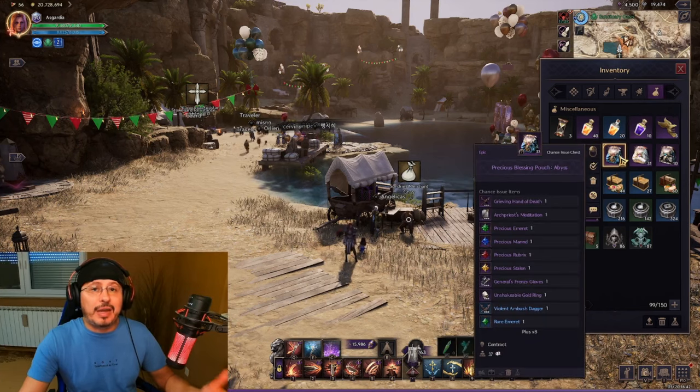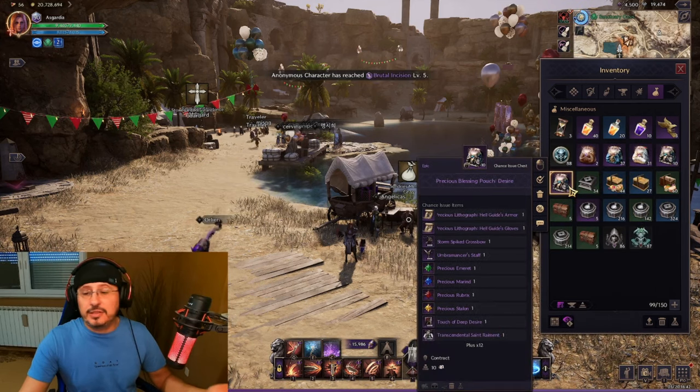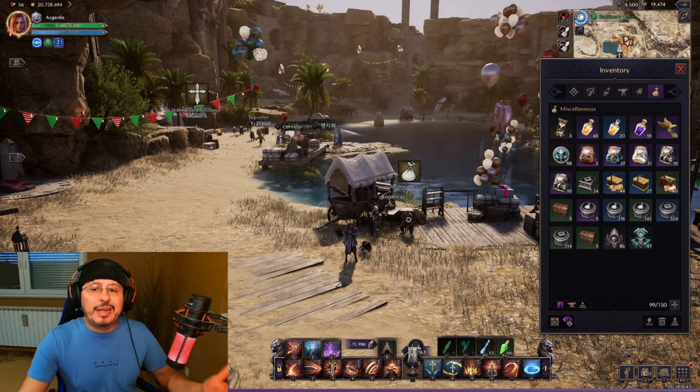Out of these bags — you can see here I have four types of these bags: Abyss, Shadow, Desire, and Desire again. You can get different kinds of rewards from these bags.